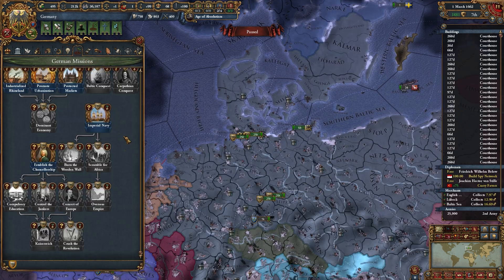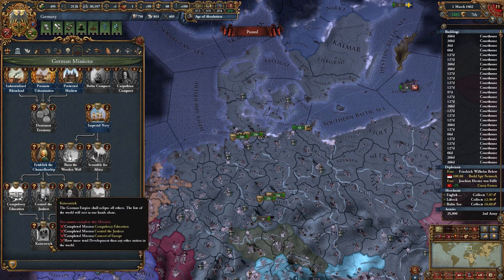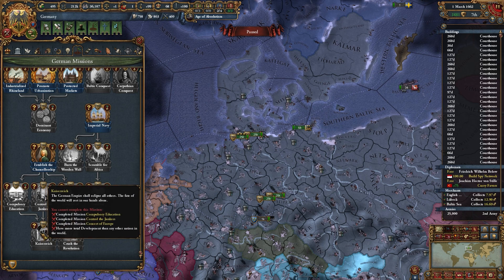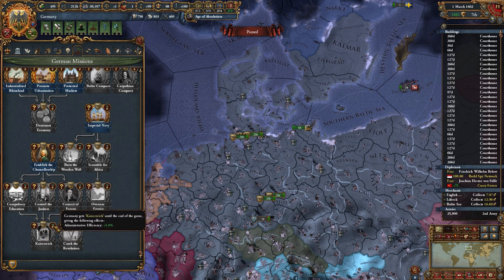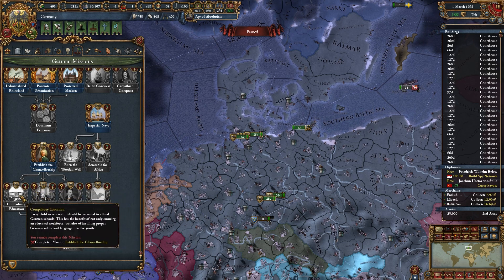In our mission tree, we have this... I'm going to try to pronounce it. Icer-reach? I shouldn't have tried. But basically, it's going to give you 5% admin efficiency until the end of the game, and to do it, you need to complete these three objectives.